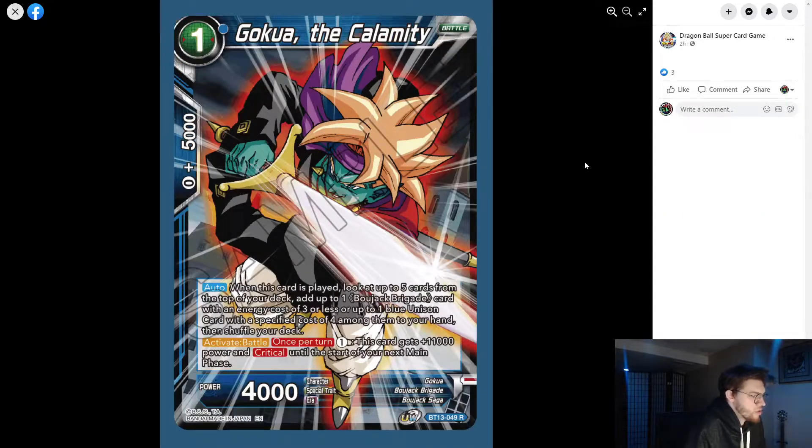Gokuo the Calamity is a one-drop: when played, search the top five cards of your deck and add up to one Bojack with energy cost three or less, or one blue unison with a specific energy cost of four. Activate battle: this card gets 11k power until the start of your next main phase. This card is inherently very good.